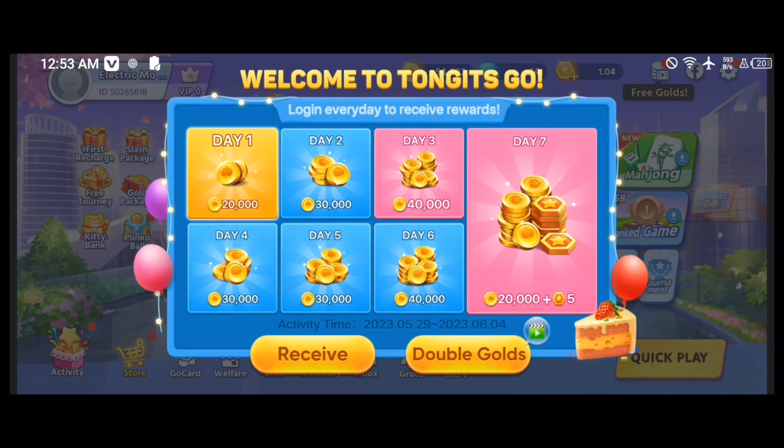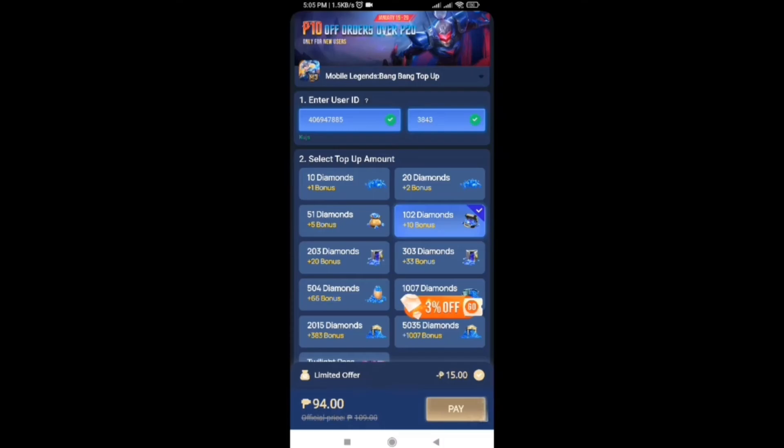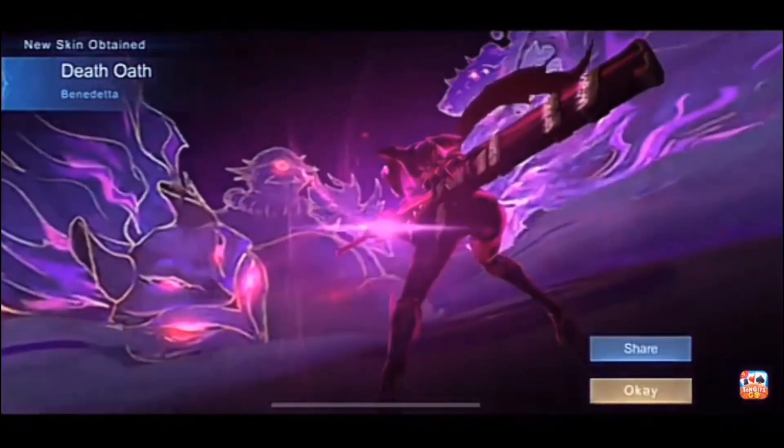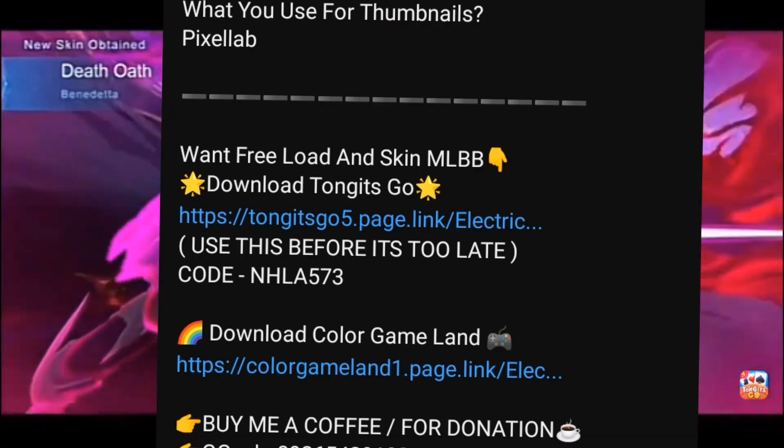So what are you waiting for? Download Tangents Go, receive your login bonus, play Tangents Go to get unlimited loads to recharge diamonds and buy your dream skin in Mobile Legends. The link is in the description and my top comments. See you in Tangents Go!